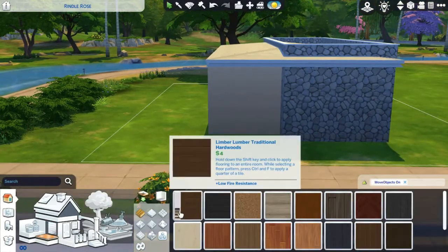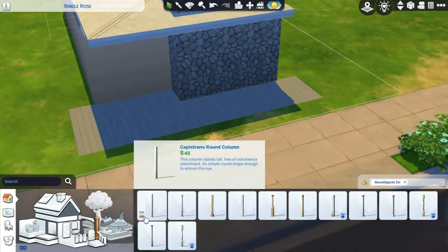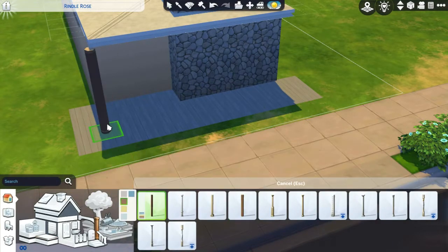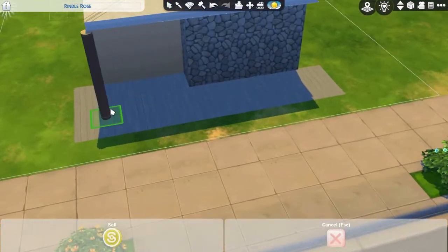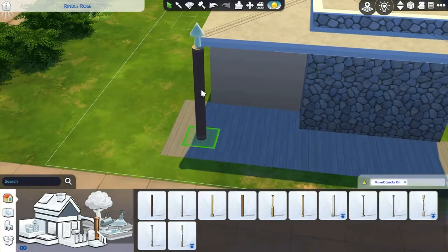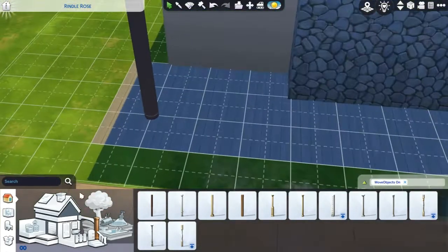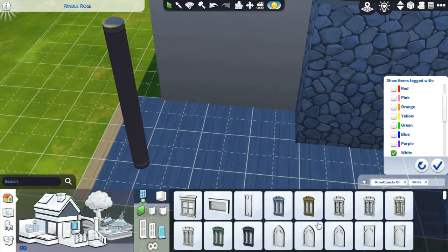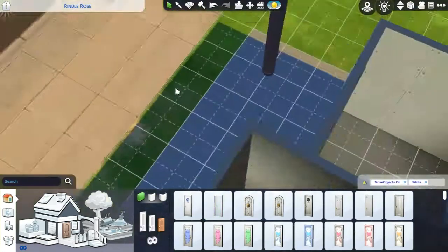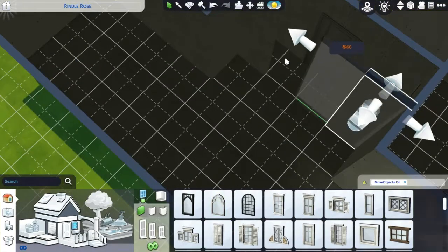The outside design is also very important for my starter houses, as the outside represents the starter house. It doesn't have to be a nice modern house on the inside if the outside looks like it's never been looked at — bushes growing everywhere, plants everywhere, it's not nice. I usually do my outside last so I can fit it with my house, and match the exterior to the inside.